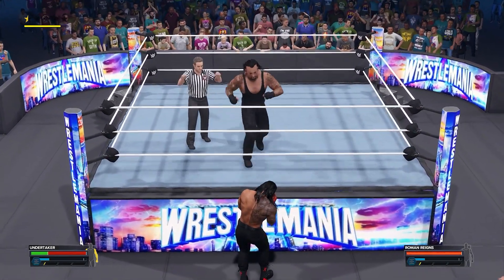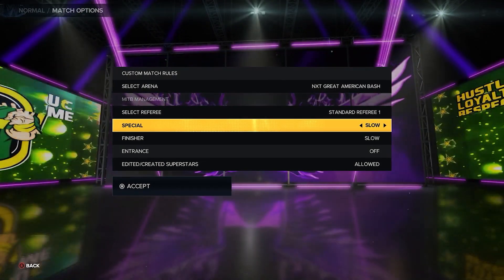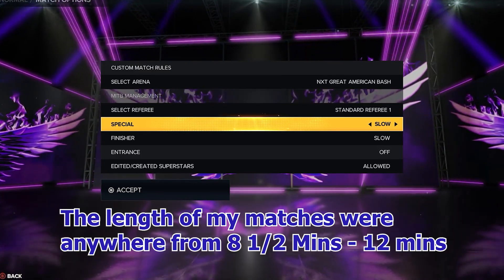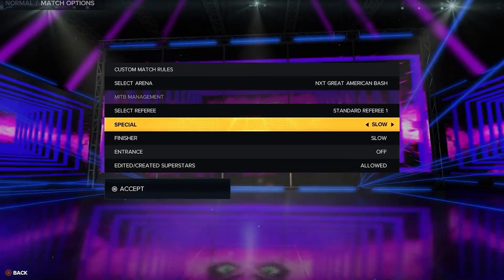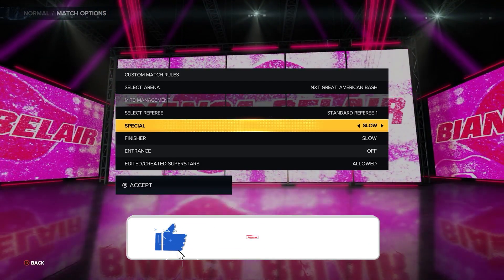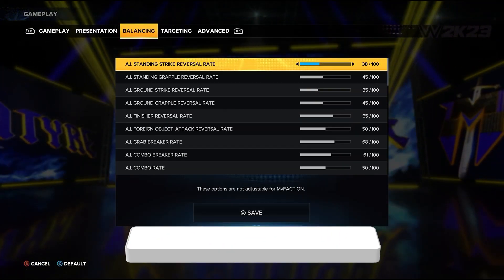Before we get into the advanced sliders, here's something absolutely essential for these sliders. Go back to the home screen, go into Play, hit confirm, then go into your match options. You're going to want this on Slow — it defaults at Normal. All this option does is slow down your signature and finisher bar just a little bit, so you're not hitting people with four or five finishers and they're still kicking out. It adds a slower, more realistic pace to the match. This is absolutely essential — if you set all the sliders the same way I did but skip this option, it will not work the same.